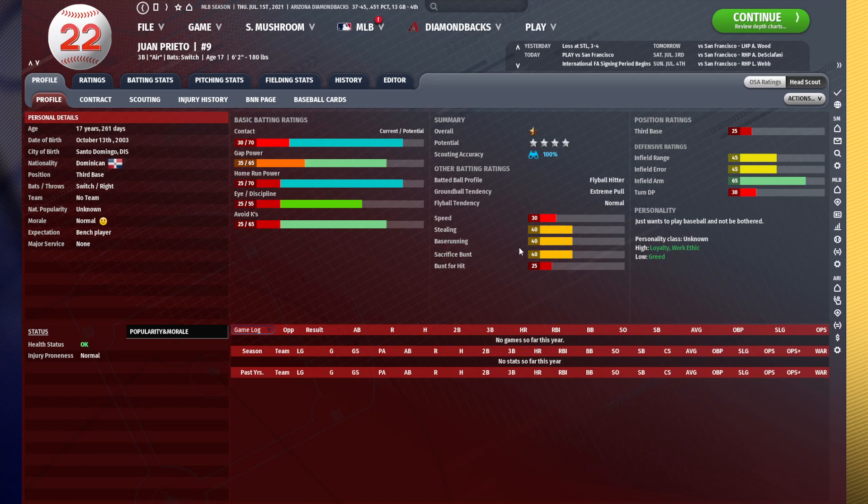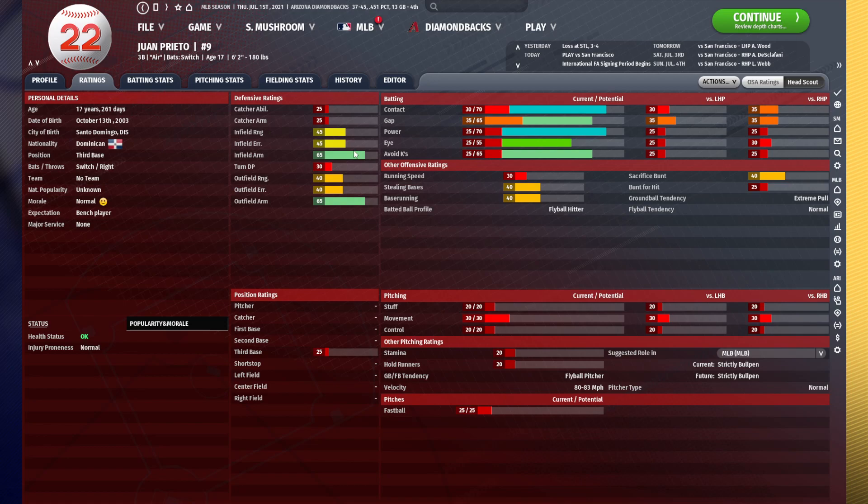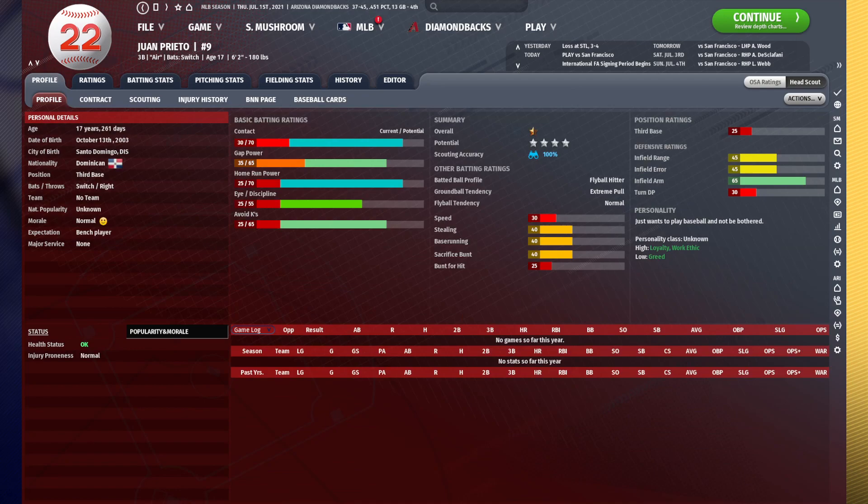The first guy is Juan Prieto. He's the only 70-grade contact player in the draft. He's got exceptional batting ratings across the board. He's got a really good personality, especially that high work ethic I love to see. High work ethic and intelligence are going to be critical for getting players to develop up to their maximum potential — those two are going to be the most important things in a personality to get a guy to develop fully. He's a switch hitter as well, which is great because it will allow him to have platoon advantage versus both sides of the plate, and hopefully he will develop pretty even splits, which will make him an absolutely outstanding hitter all around.